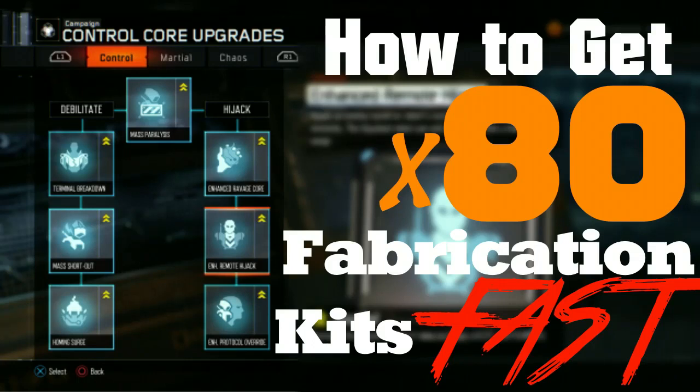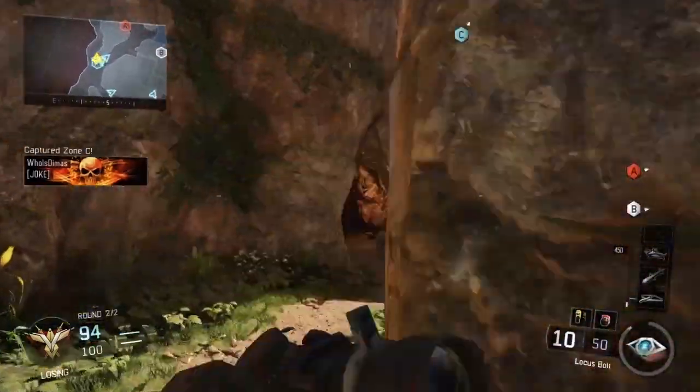Hey guys, how's it going? It's Burntaco Gaming, and I've got a really quick tutorial on how to get 80 fabrication kits in campaign mode in Black Ops 3. Really, really cool glitch.